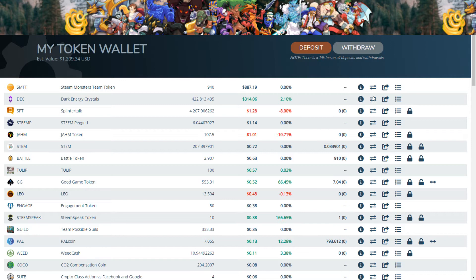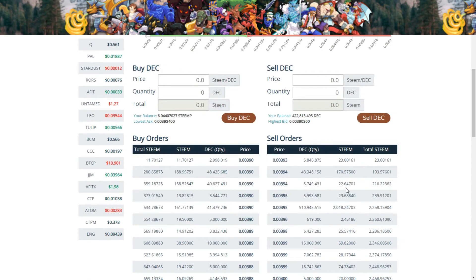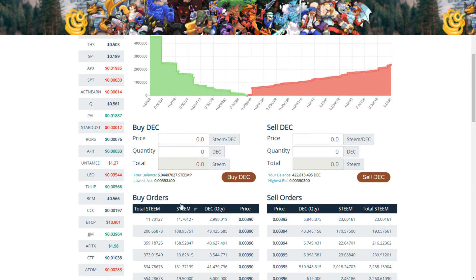You see the dark energy crystals right here. So right now we could buy a little bit of DEC for 16. It's not enough, but we'll go ahead and buy it anyway. And the price is so cheap, I just keep buying and buying.